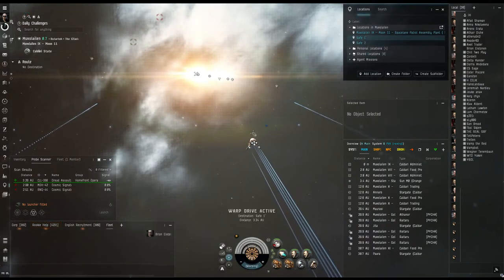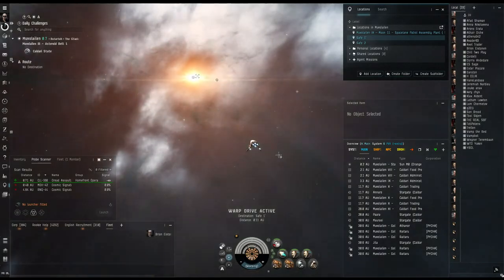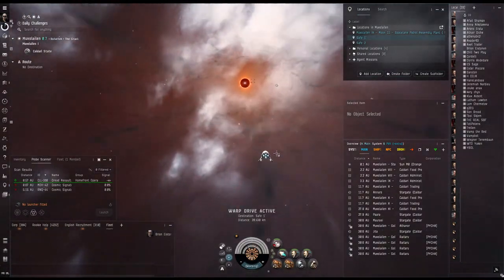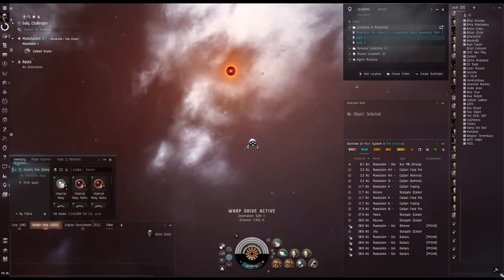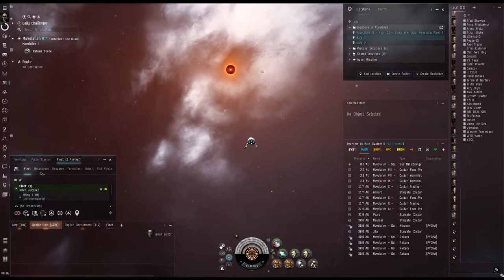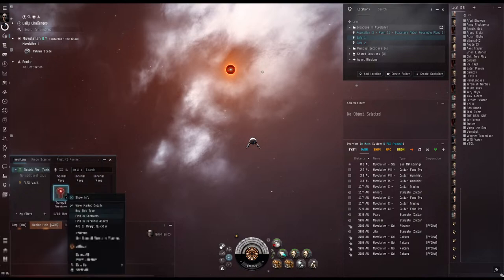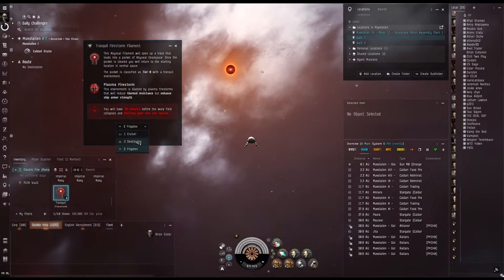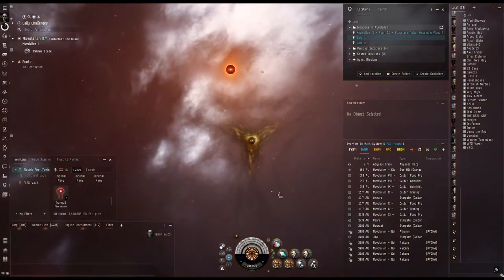I'm going to go ahead and warp to a safe spot — just an area in open space where I don't have to worry about anything nearby that'll prevent me from using my filament. You do need to be in a fleet. As you can see, I'm in a fleet of one, so you don't have to be in a fleet with anybody else. You can do it in one cruiser, two destroyers, or three frigates.